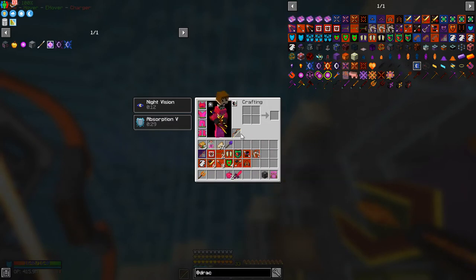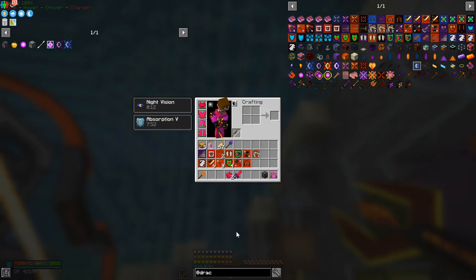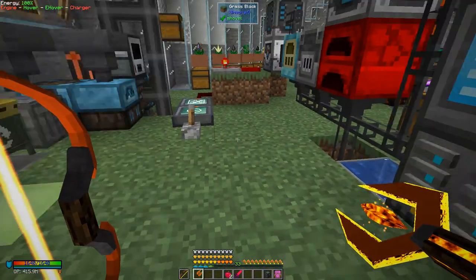On the bow, I've got the infinity enchant — that basically means I can fire without arrows infinitely. Shotgun four means you're shooting four arrows at a time, which is quite handy. Flame I put on because I like to see where the arrows are going — if you see them not hitting the target you know why. Punch two gives a little bit more pushback — on mob bosses it doesn't make much difference but it doesn't do any harm.